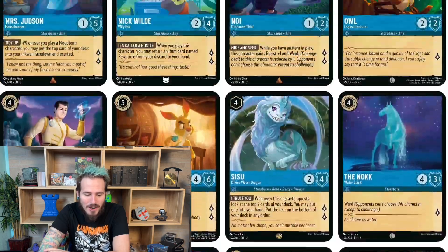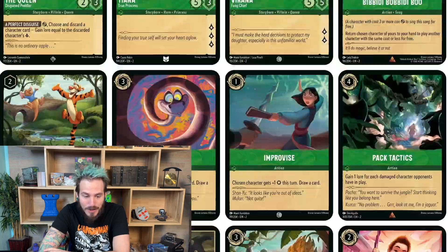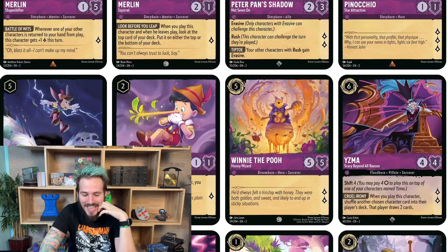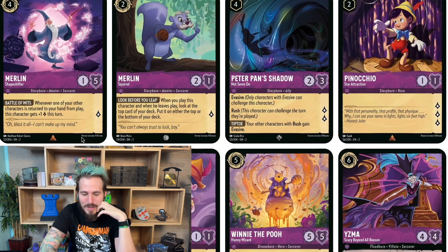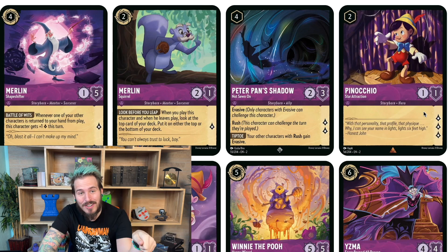Probably my favorite card in the set is one of the purple cards — this Pinocchio. He costs two and he's only a 1/1, but the fact that he can give you three lore when you quest is amazing. The majority of the time when you play a character down, they're going to be able to quest at least once unless they have some sort of action card to knock them out. I think that card is amazing.